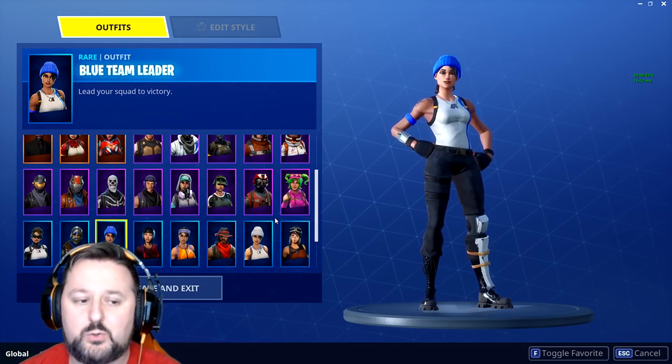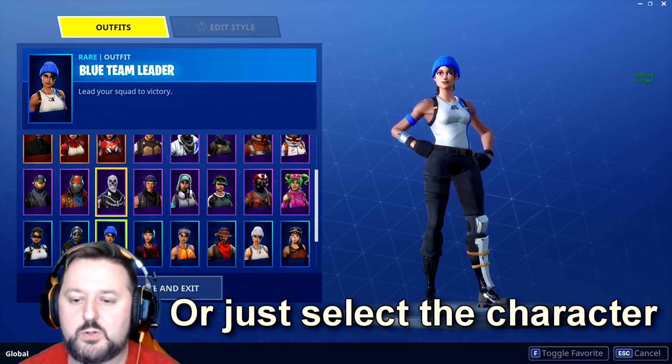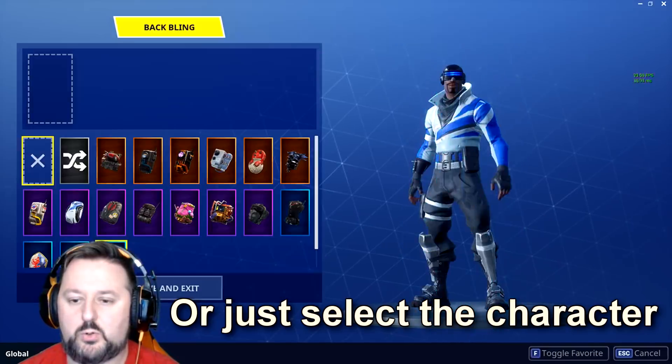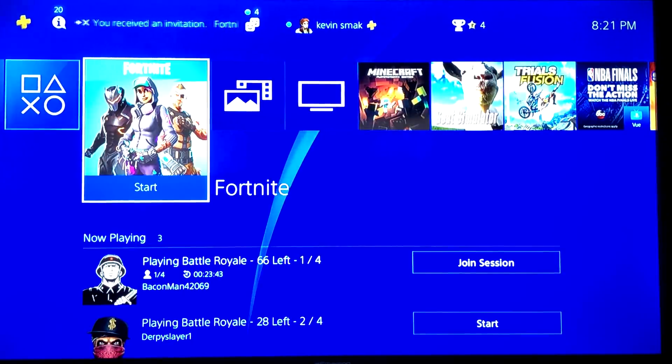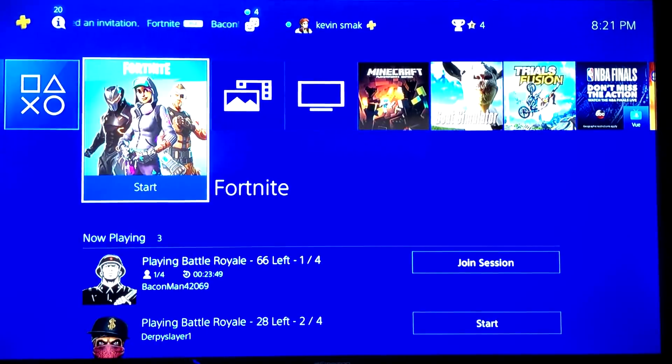Just one thing: when you're done with the tutorial, you do have to play a game on PS4 first before it goes through and shows up. At least that's what happened this time. We're going for the Blue Striker, but you should be able to get both of them from this. If you have a PlayStation account and you have Fortnite linked to it, you can go through and claim them both the same way.